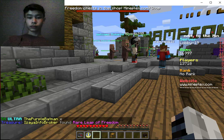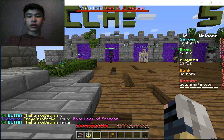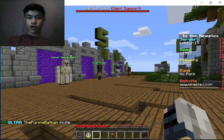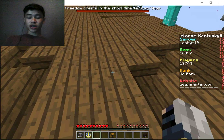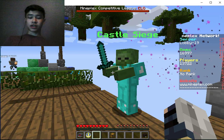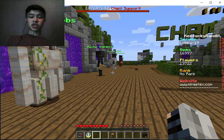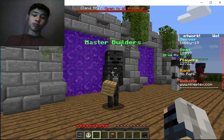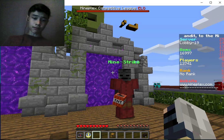Over here is Classics. I don't do Classics much. I only like two of them: Castle Siege — another one of my top favorites of the entire server. You're like a bunch of knights protecting a castle from all these monsters. And the other one I play is Master Builders, where it gives you a theme, you build as fast as you can, everybody votes, and somebody wins. There's also Mind Strike, which is like a spoof of Counter-Strike.